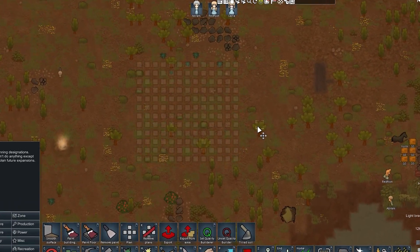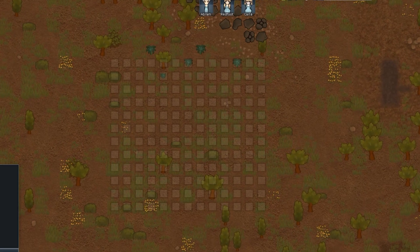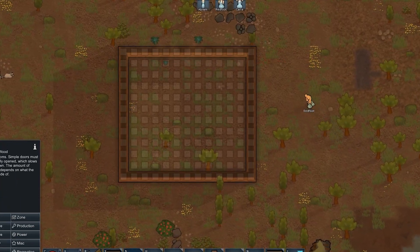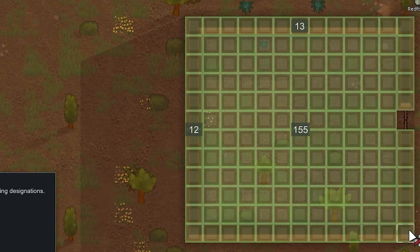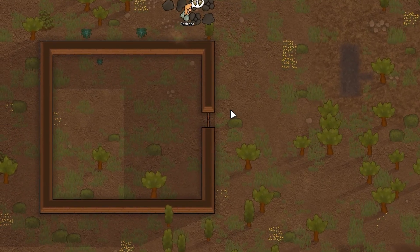Hello! In this video I will show you how to properly build your house so that your colonists always have a good mood. In fact, there is nothing difficult about it, and you can easily do it even at the beginning of the game. The whole point is to make a large and beautiful dormitory without separate rooms for each colonist.